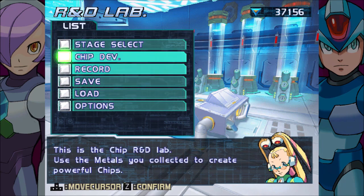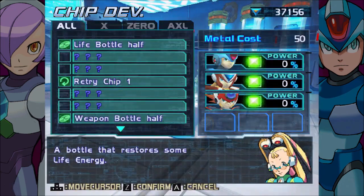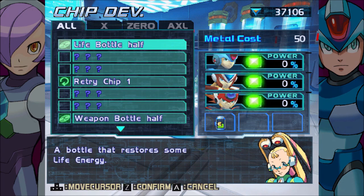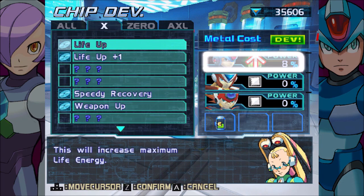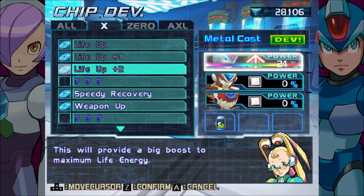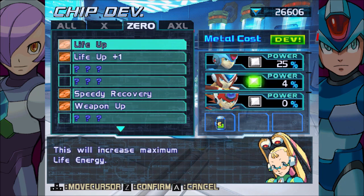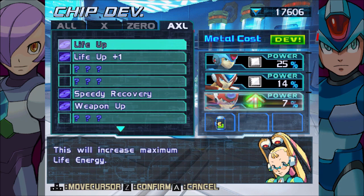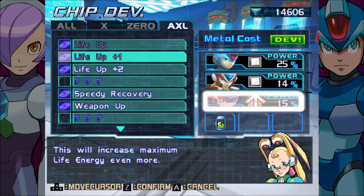The first thing we're going to do is go to the chip development area and develop some chips — not potato chips, but basically this is the store. The main reason I am doing this on a save file that I've already completed the game once on is because this way I can fully upgrade everyone's health right away, and don't have to worry about all my characters being super squishy for the majority of the game.